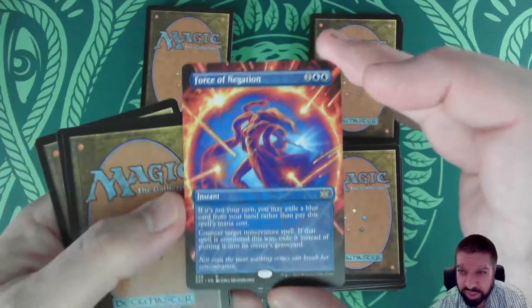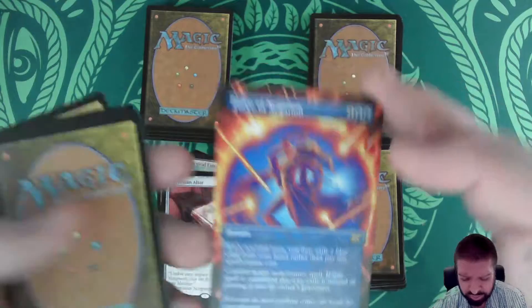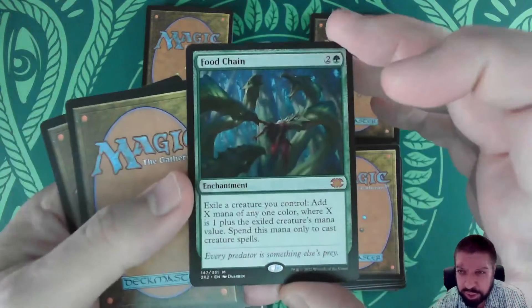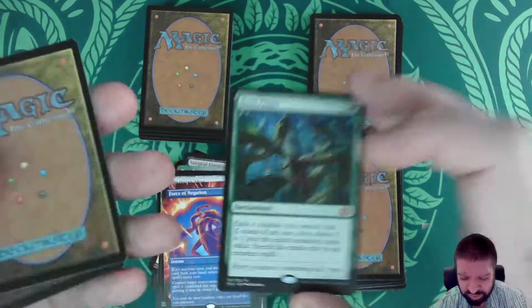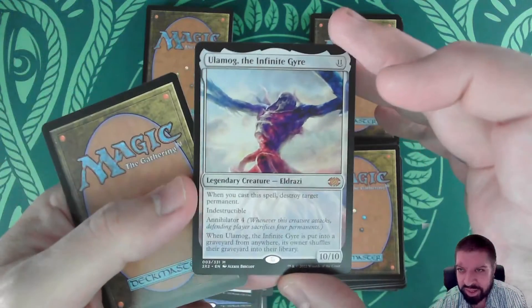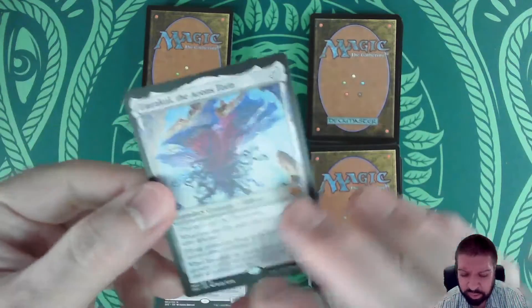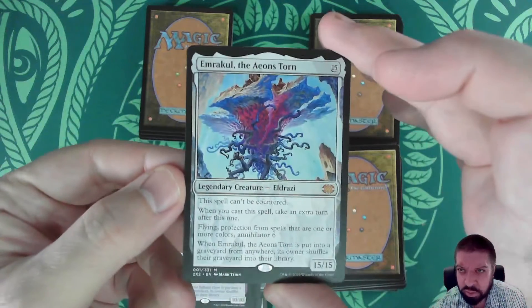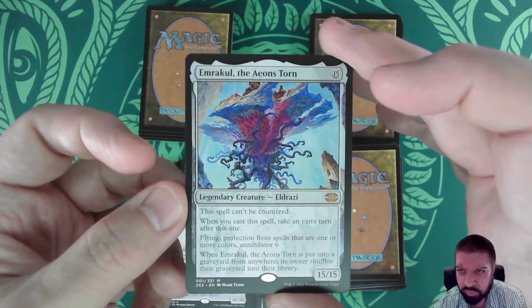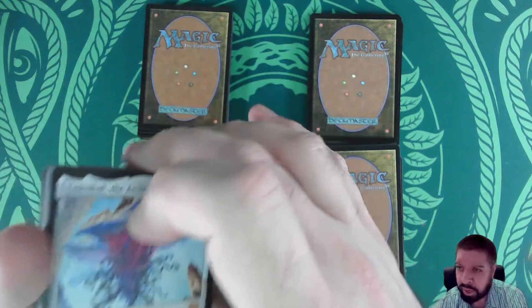Force of Negation in borderless. Food Chain — that's a 30-dollar card. Ulamog the Infinite Gyre — even bigger. And Emrakul the Aeons Torn. That was a reasonably good box.